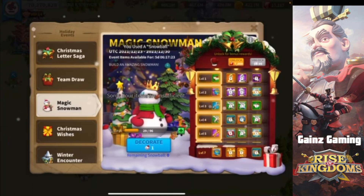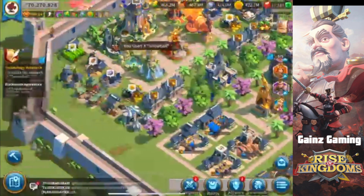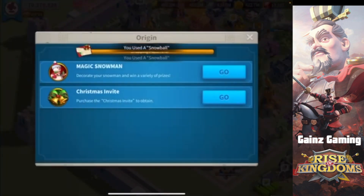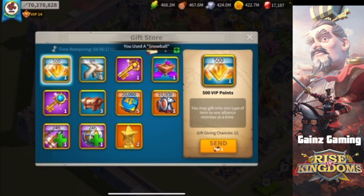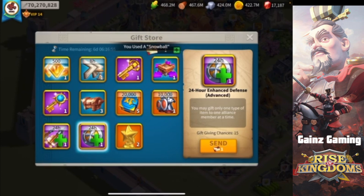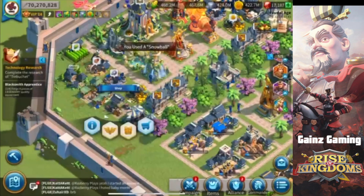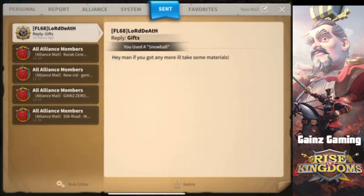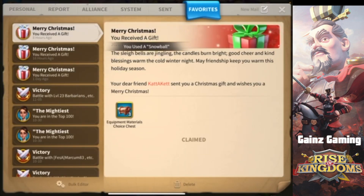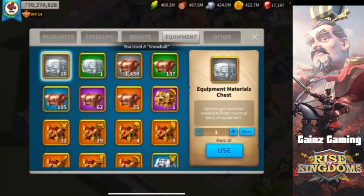We just got up to level 14 — let's check out what we got. I also wanted to shout out a couple of people who sent me some gifts. The way you do that is by going to your VIP shop and clicking on the little gift icon. You can send anyone in your alliance VIP speed ups, materials, reserves, stars, enhanced defense and attack. Shoutout to Kata Cat for the materials and Lord Death for the materials — I got nine blue materials, bringing me up to 195.